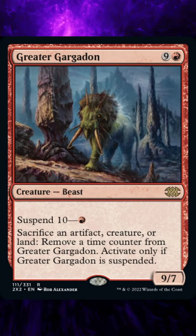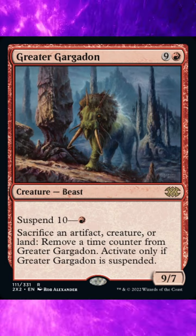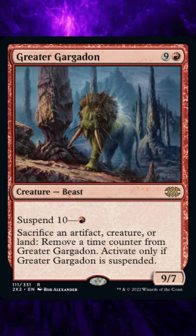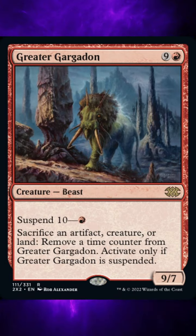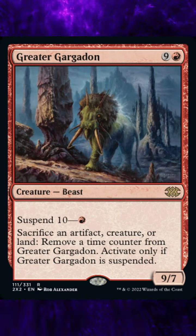Double Masters 2022, card number 111, Greater Gargadon. Current market value $0.14 with a foil going for $0.27. This card has two variants in the set and is printed in five sets, including this one.